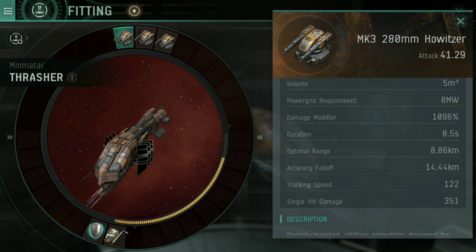The closer you are to a target, the faster they are moving relative to you. If you orbit someone at one kilometer away and they're orbiting you, you can see how fast you dance around each other. At a much larger distance, it is a slower orbit, and thus those turrets don't have to track quite as much. With a howitzer, you want to be orbiting at about eight kilometers.